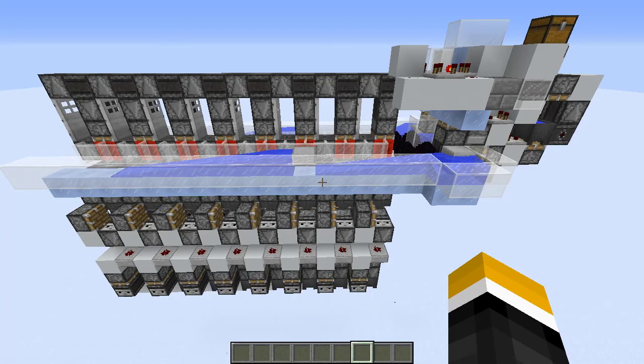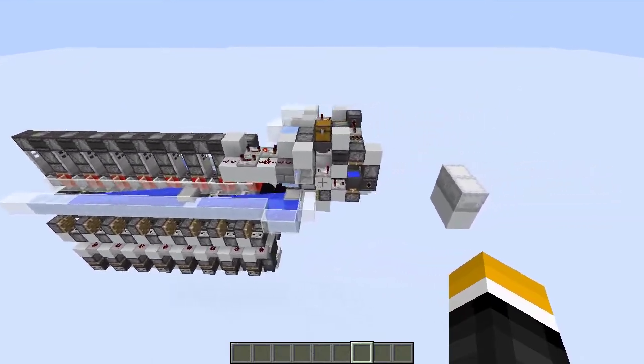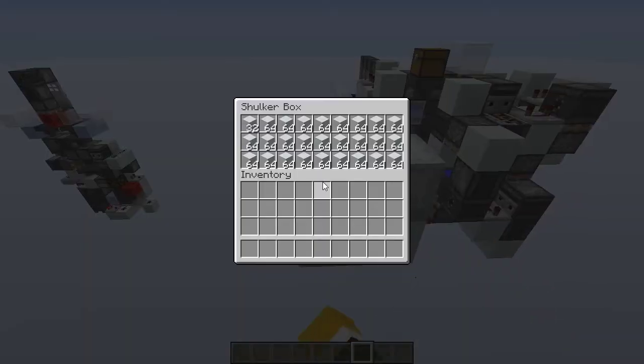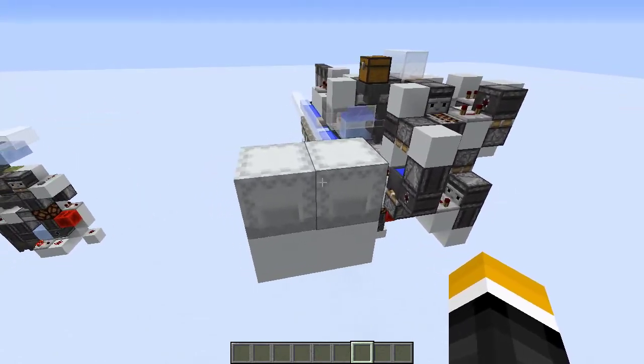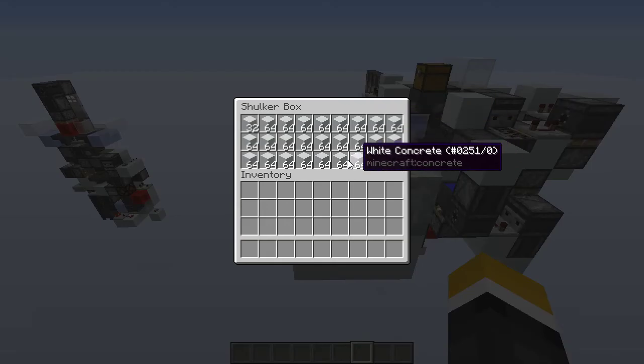Hey everyone, today I have another storage tech contraption. This one is a shulker box merger. What it does is it takes two shulker boxes — for instance this one with 64 and this one with only 32 items left — and it merges them together in a single shulker box. So this one would be left with 32 items and this one would become completely full.